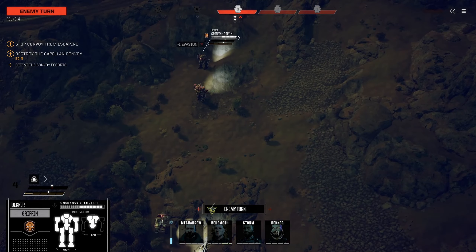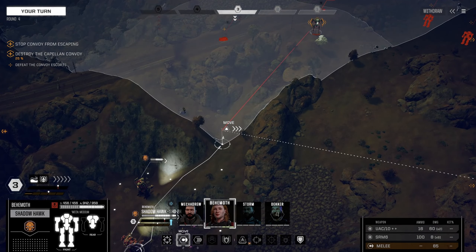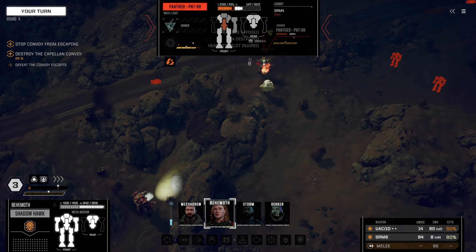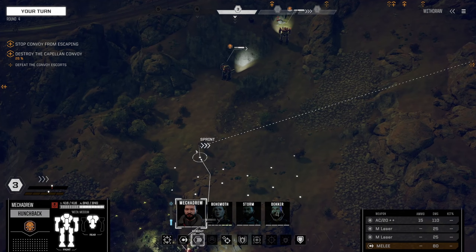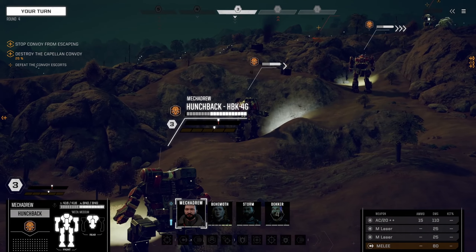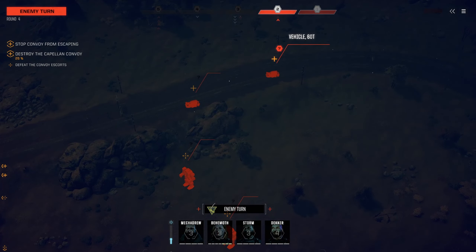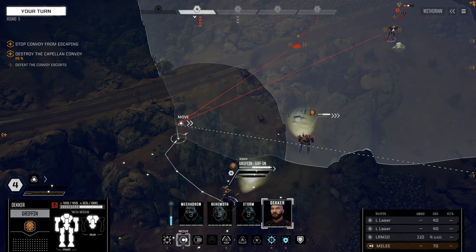With the Griffin we could probably get in there and stomp. I think we're going to bring up Behemoth — we've got a UAC in this thing now. Let's go ahead and start attacking, maybe we can get lucky and hit an arm. That is about as good as it can go. With the Hunchback I can't do much, so we're just going to sprint. Those heavier vehicles — probably a tank or something — are further back at 60 tons. That needs to die pretty quick too. We did kill the mobile HQ already, so that's good. So these are the convoy vehicles.